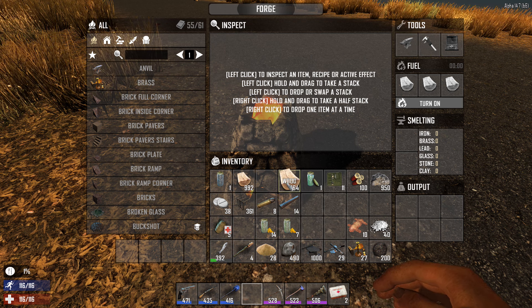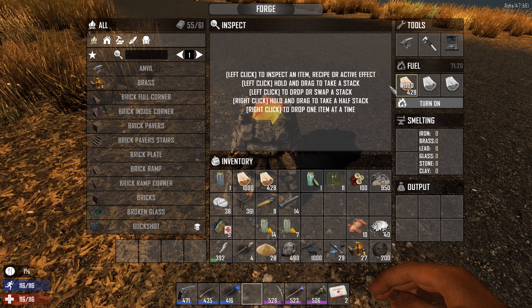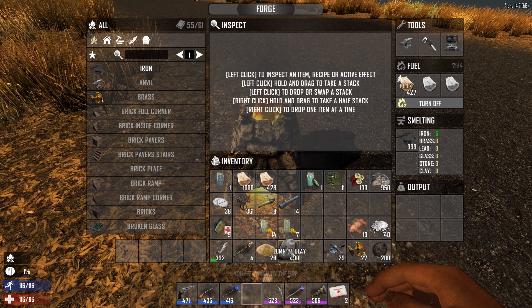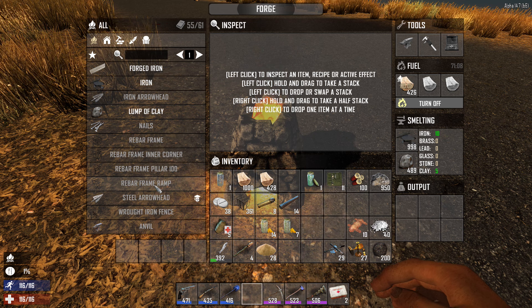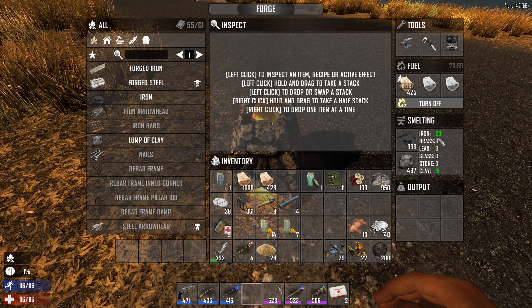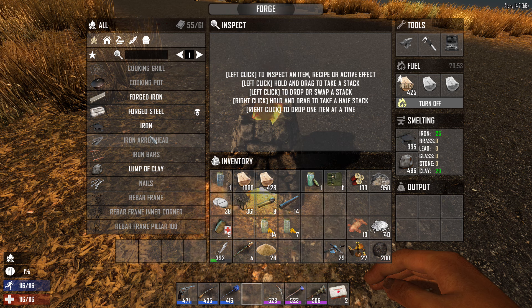The anvil itself can be crafted in the forge. What you do is put in some fuel — the fuel can be logs, coal, a chair, a piece of furniture — anything that has a burn time can be fuel. We'll turn that on, put in some iron and some clay. Everything requires clay. As more and more of this iron gets smelted, you'll have a balance of material available to craft from.